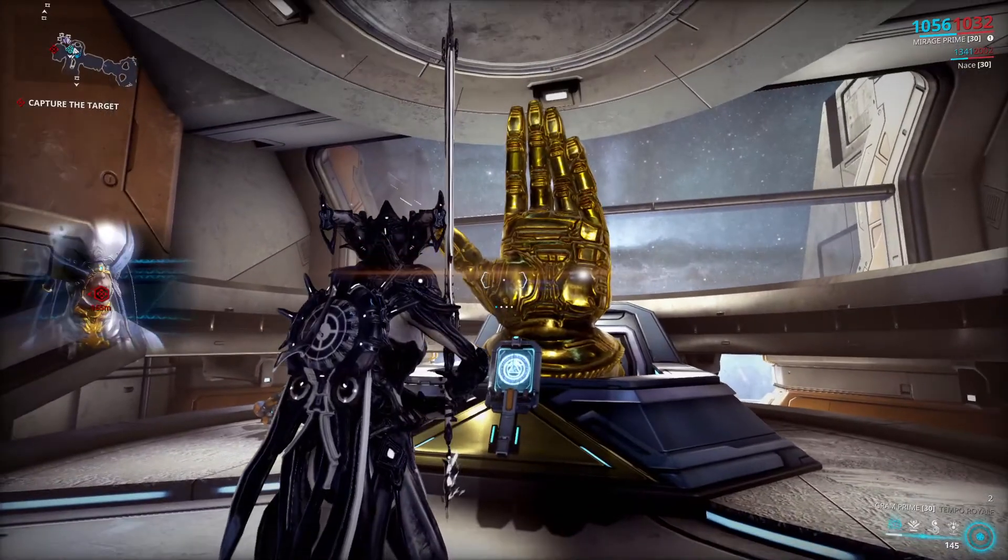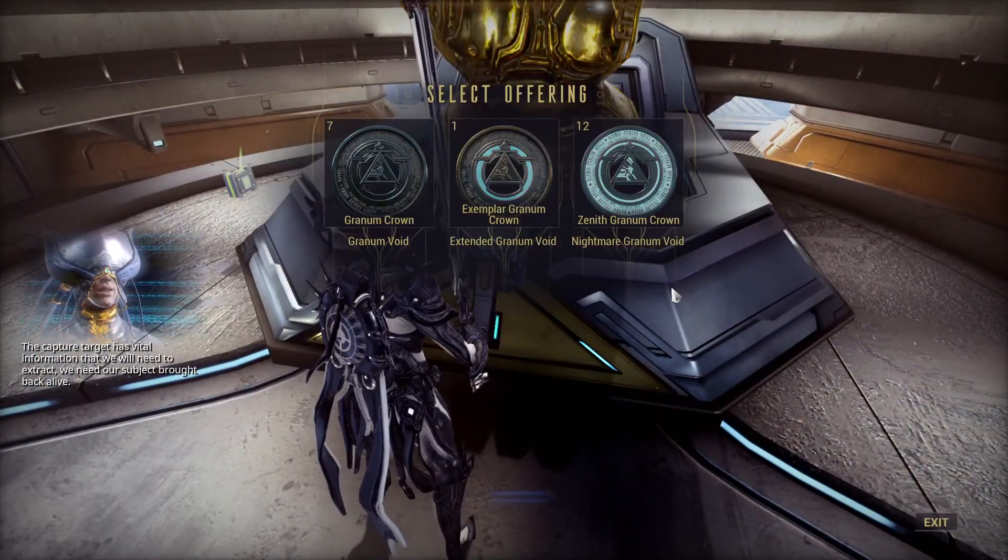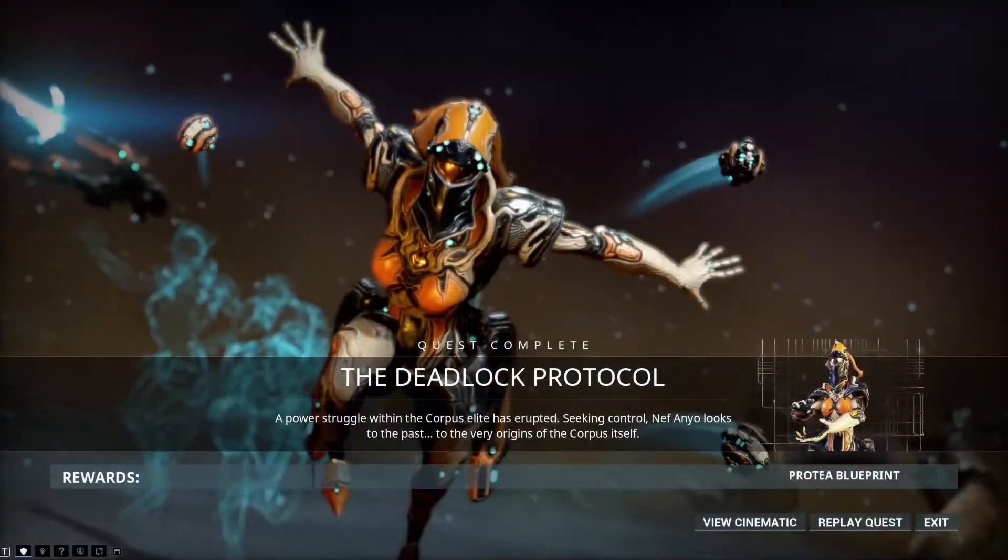The Granum Void is a small arena that you can enter through the golden hand of Corpus Warships. There are a few requirements you need to meet before you can enter.